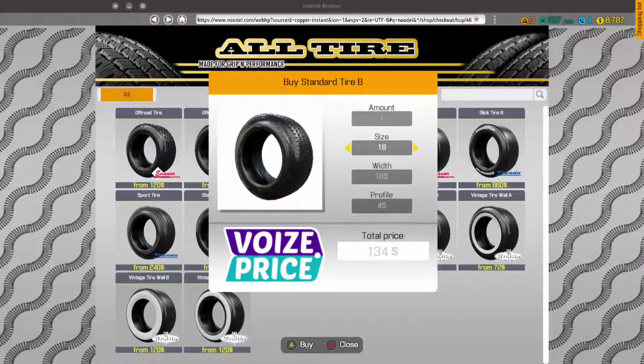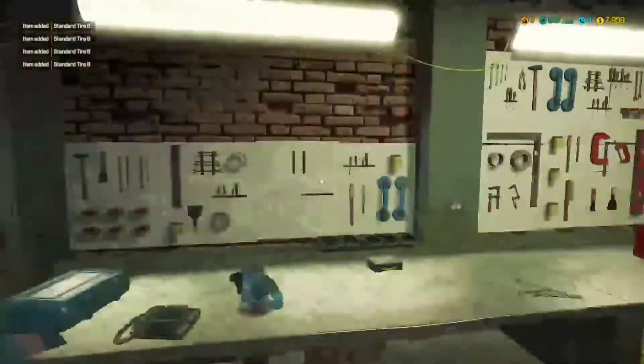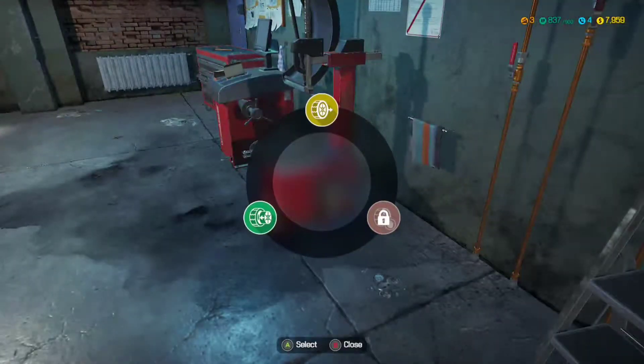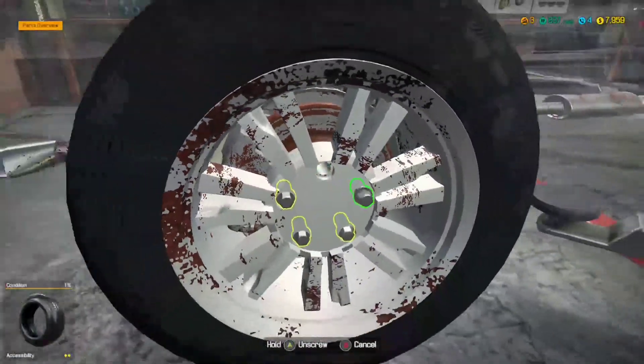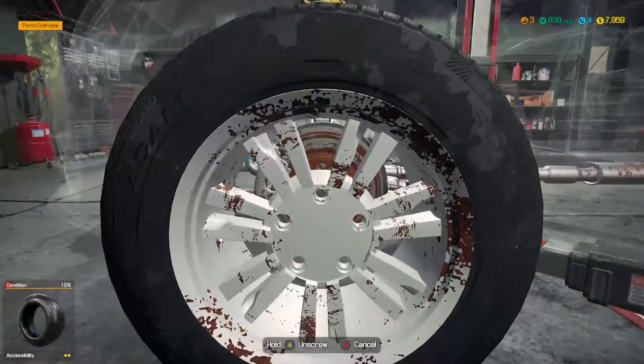That is just the normal size, isn't it? $205, $55 — because the width goes first, and then the profile, and then the size. And we need four of these. That is expensive. Now let's separate some parts. Let me go get these other ones. These people really need a lot changed with their car. I don't know how it gets so rusty — it's a bit unrealistic.